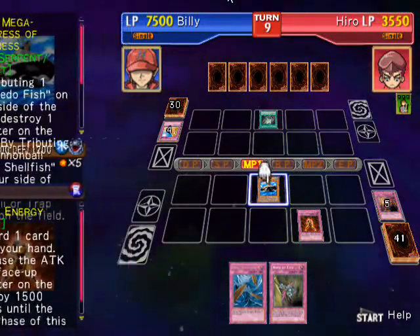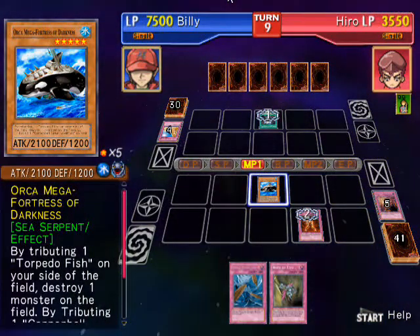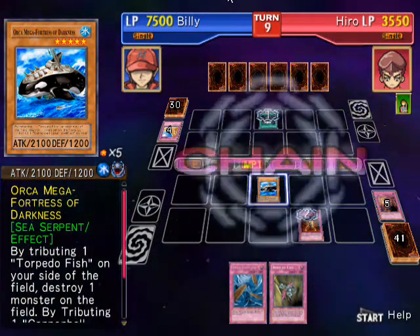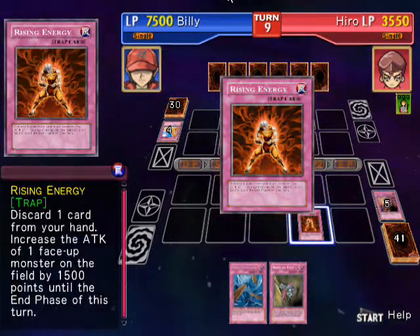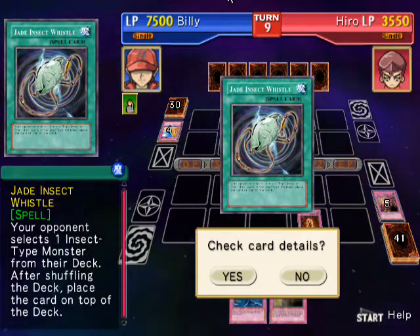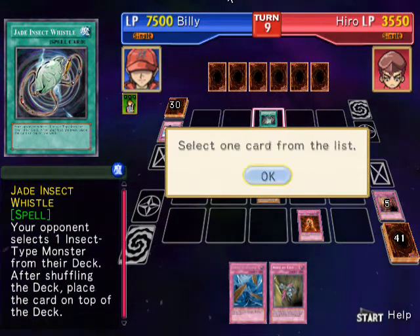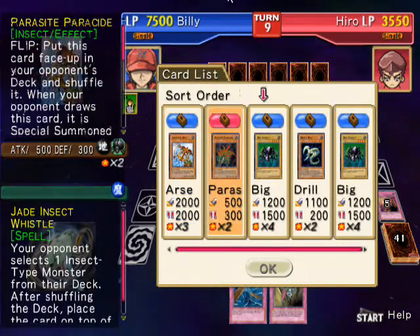I don't even know why I activated that — I just did it for the hell of it. I'm gonna try to hurry up and take his life points. I don't know why it's taking me so long. It's only the ninth turn, but I say in the next two turns I will have him.